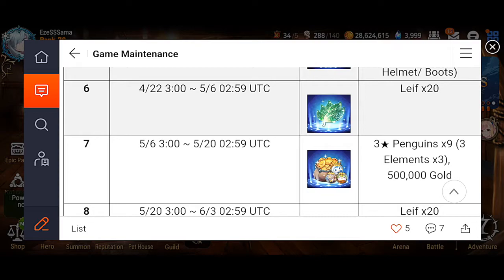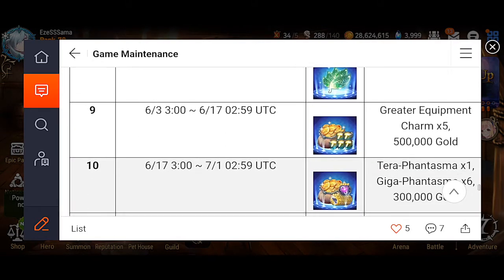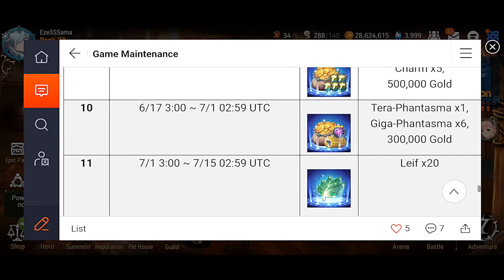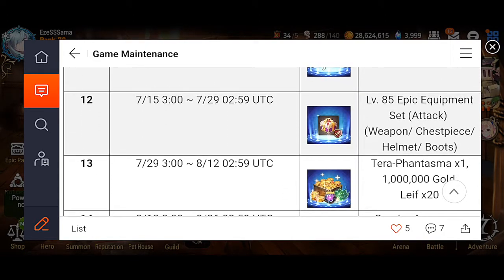Another 20 Leaves — filler. Another filler, and then 300,000 gold. It isn't much. You basically get like a five-star artifact there, then 20 Leaves, and then you get an attack set.